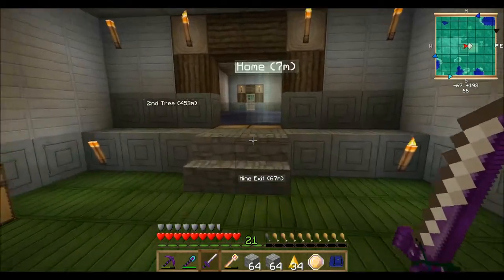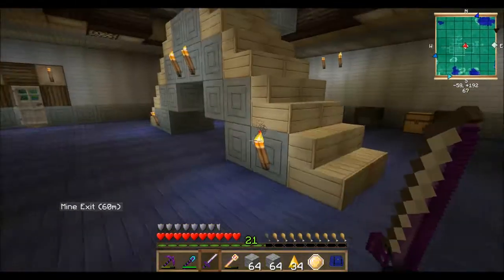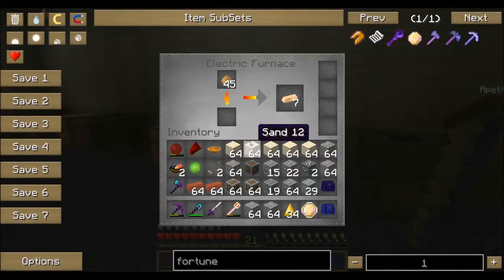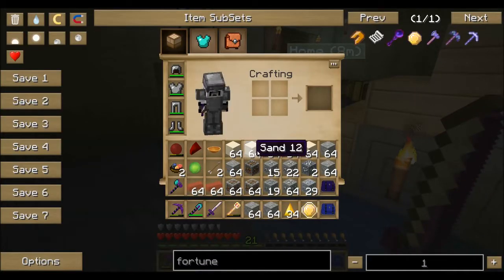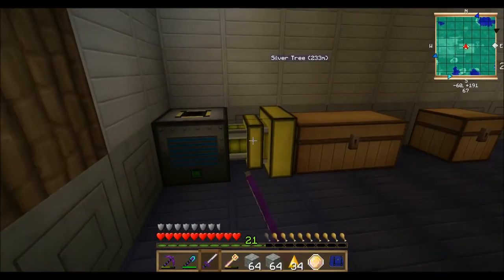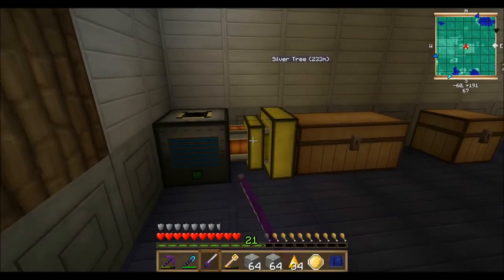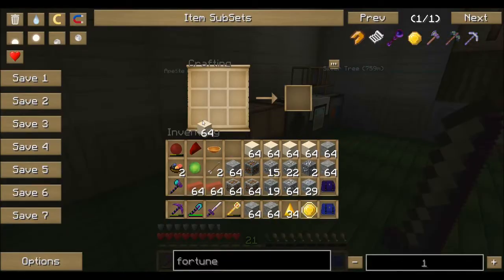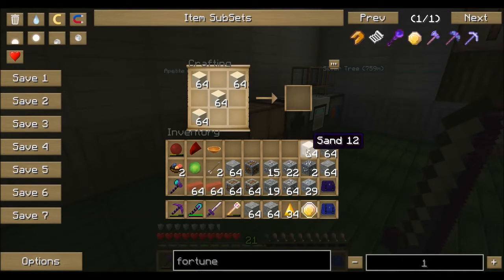Hello everybody and welcome to another episode of F2B Unleashed, well episode 2. I'm cooking up some copper because I'm gonna need it later, but first of all I have some bricks and some sand on me. I bet a guy that I played with lately is watching this — he gave me a good tip which I'm gonna use, or rather exploit.